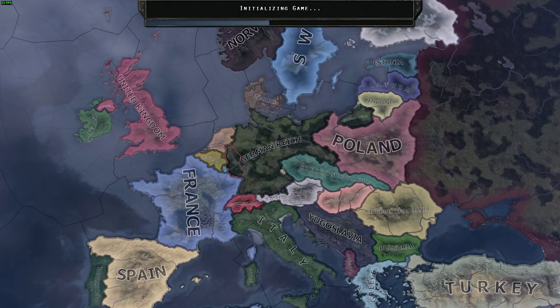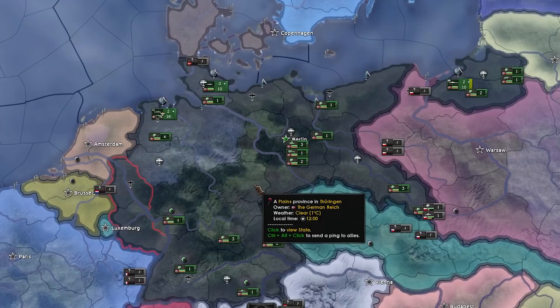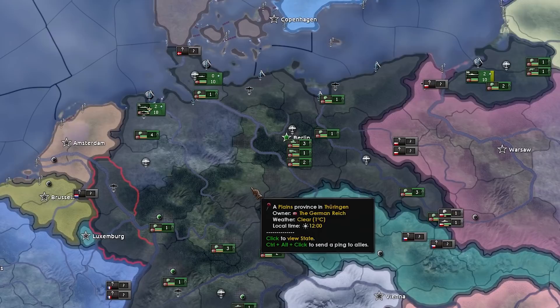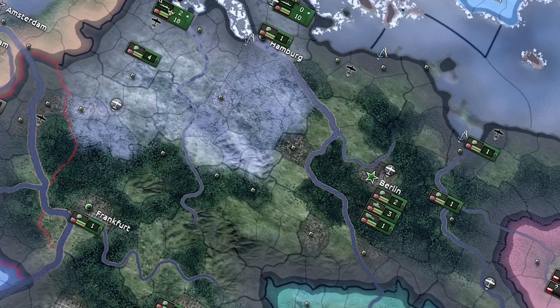Do you like Hearts of Iron 4? Is Hearts of Iron 4 your cup of tea? How about we get 3,000 likes on this video and we'll play as a minor power and see if we can make them a naval juggernaut? 3,000 likes — vote for Hearts of Iron 4, the like button is where you need to be. Trivia time: if you know the answer to this question, please comment below — what is the capital of Assyria?